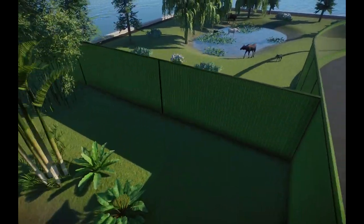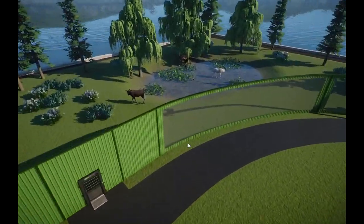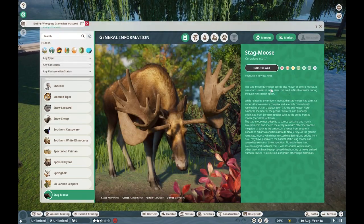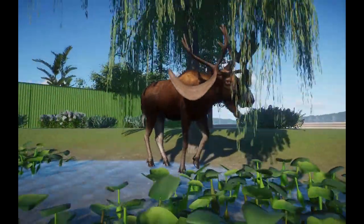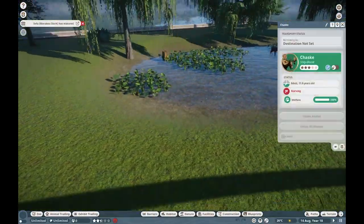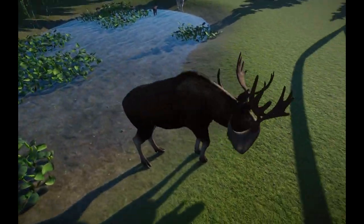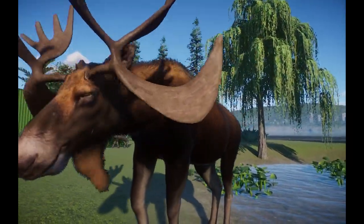Narwhaler is kind of going to dominate this entire mod showcase today. We have a lot of stuff from him, especially the Stag Moose, otherwise known as Cervalces. This guy is an extinct version of the moose that we know today, and they had some very unique antlers — this weird swooping design. Narwhaler always manages to absolutely nail antlers. They look so incredible, and they look so unique from the regular moose as well.